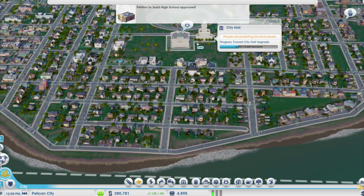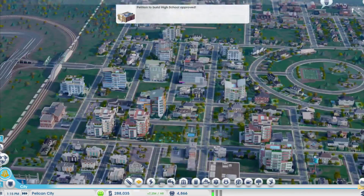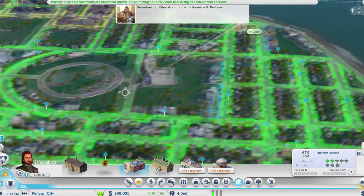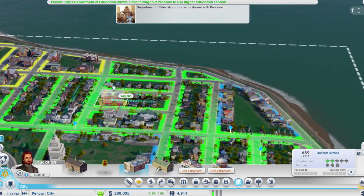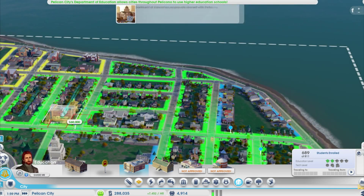People will process low values. Now I can build better schools. Let's see if we can build a high school, because our schooling system isn't bad but needs help. So let's build a high school.